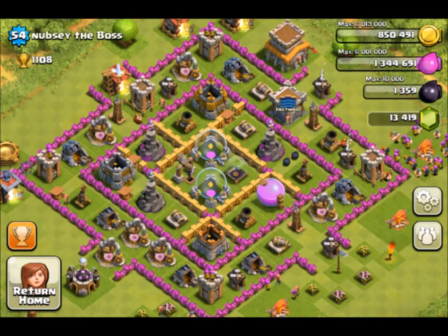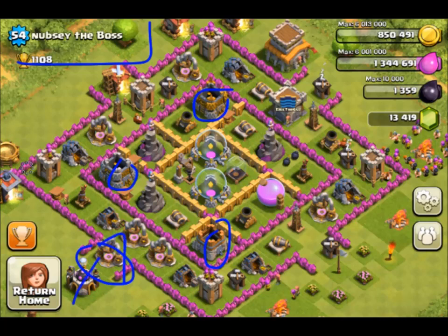The first base is by Nubzy the Boss. What I like about your base is it's sort of like Flammie's a bit with those little sections but it's different. You have your storages in each corner. The side I would attack is probably the bottom side, since the top has your clan castle and town hall, which makes it difficult to attack from there.